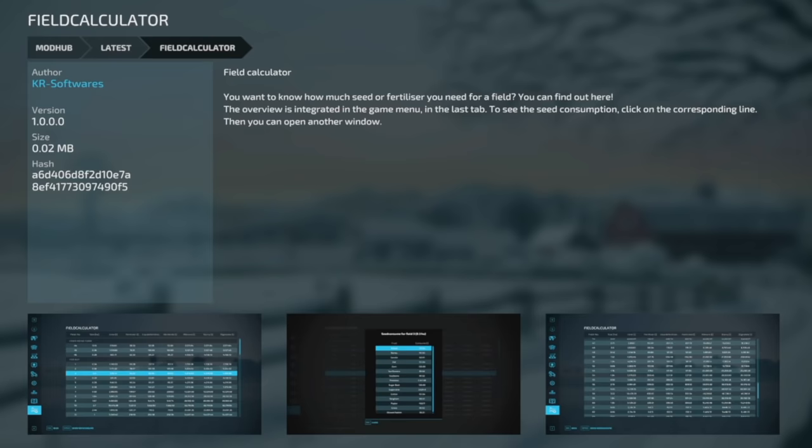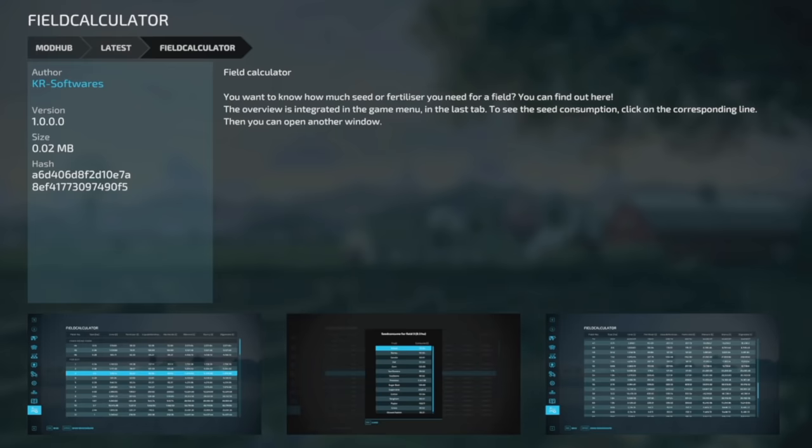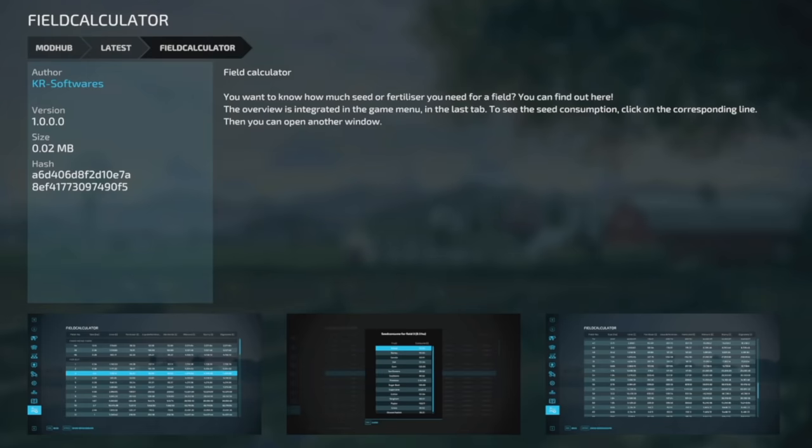This mod lets you know how much seed or fertilizer you're going to need for a field. You can find it in your menu — the overview is integrated into the last tab at the bottom. To see the seed consumption, click on the course planning line, then you can open another window.